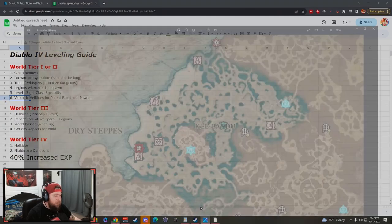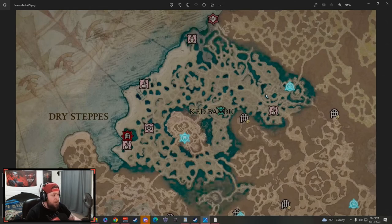The next big step is to do the vampiric helltides. On your map these will be covered in blue. These start at level 1, so as soon as you skip the campaign they're available. After you've done some leveling and got your powers, go into the vampiric helltides — this is what allows you to get your potent blood and start claiming vampiric powers. They'll be active all the time, though they may move locations.